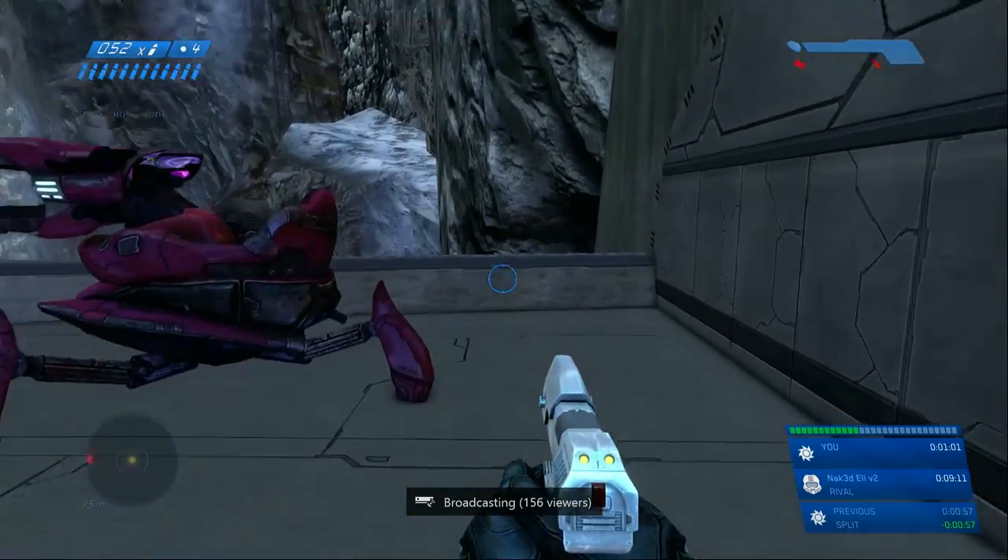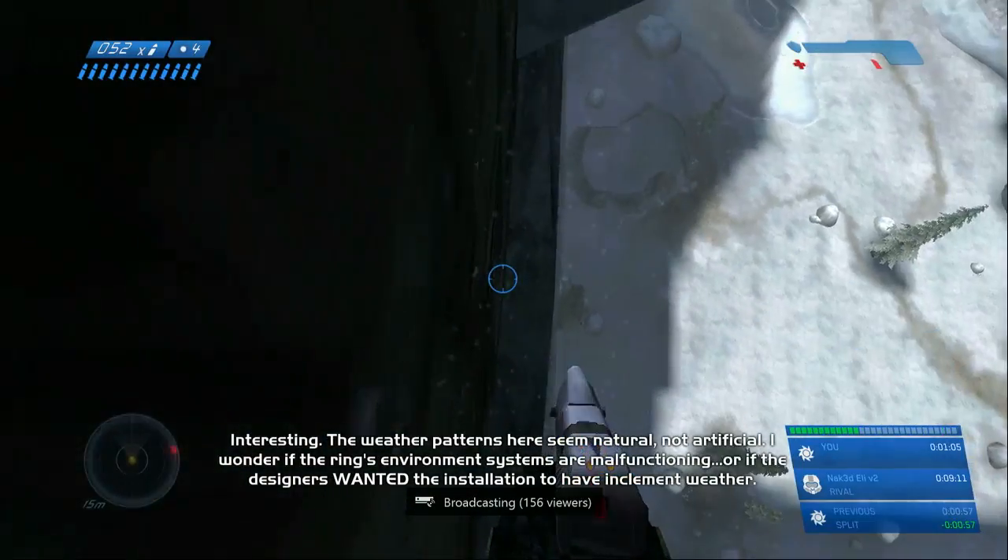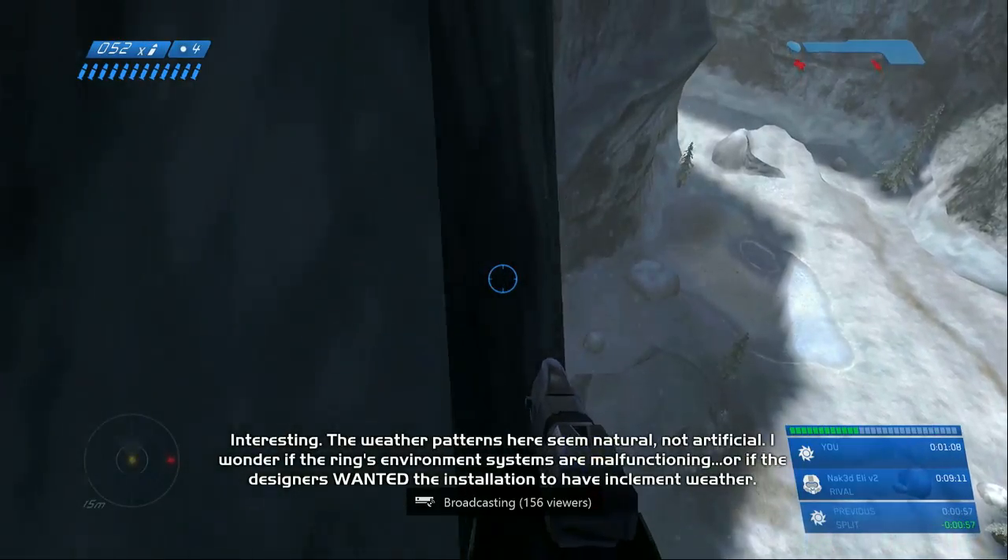You're going to hit a checkpoint there, and then we're going to come here, go into Classic Mode, inch ourselves off, and hold down forward 75% of the way to land there.